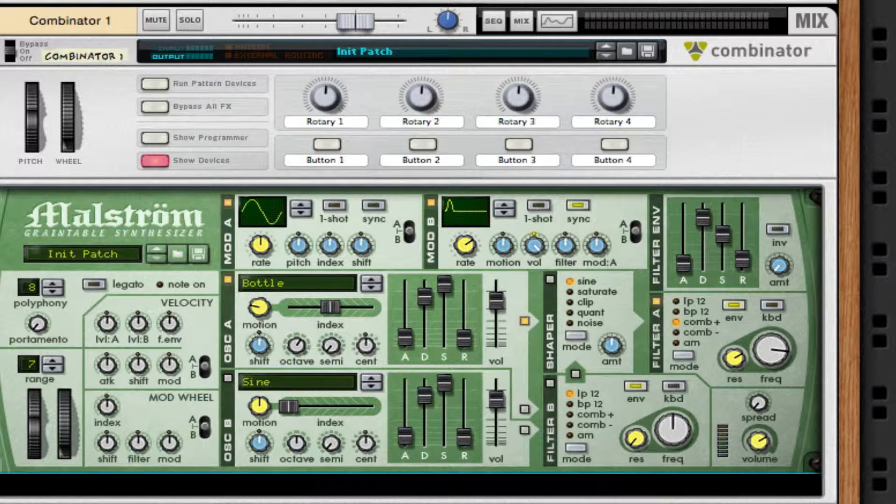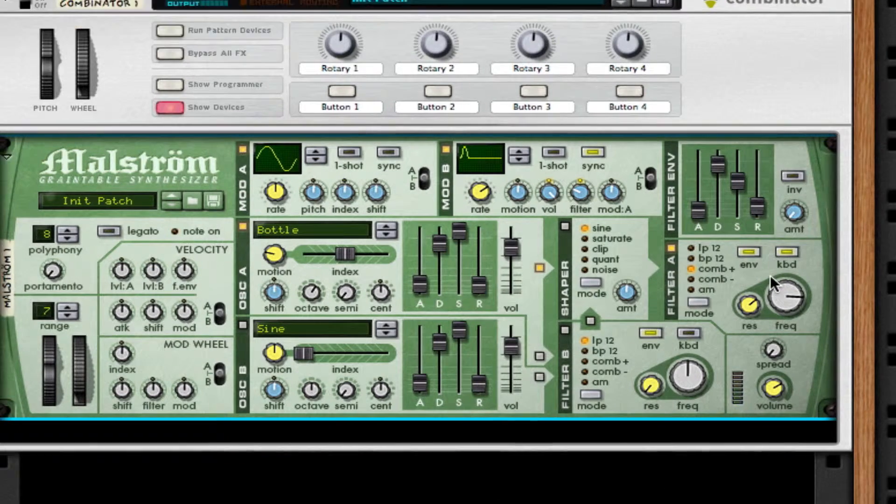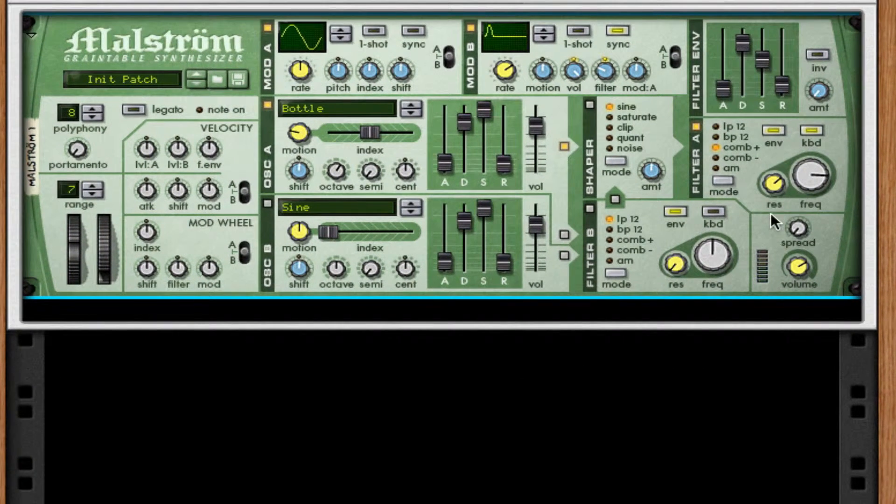We need to take our filter value to negative 28. If you can't hear it correctly, change the filter frequency to 106 and the other to about 87. Turn on your keyboard follow, and there you have your Twitter sound.